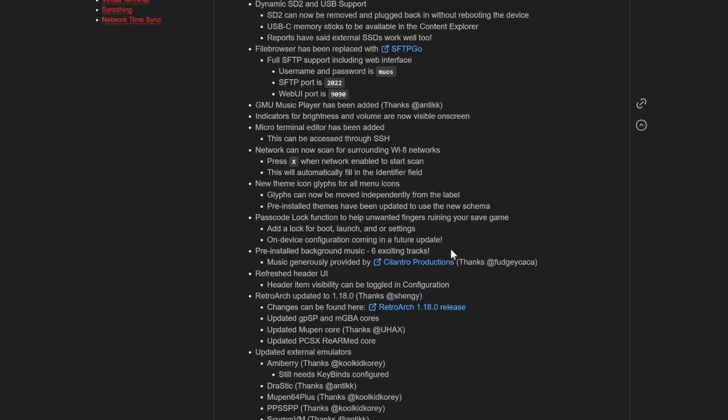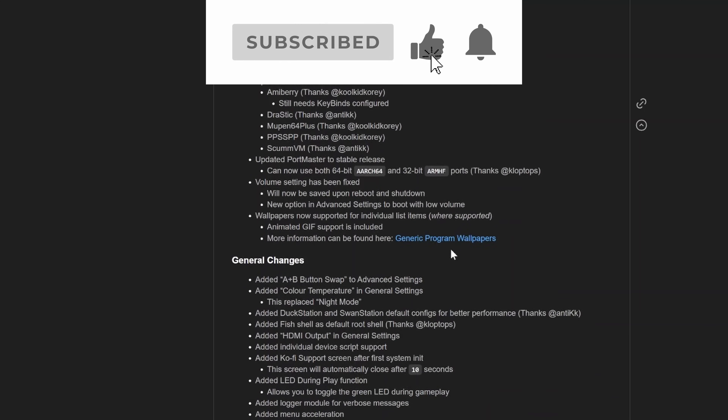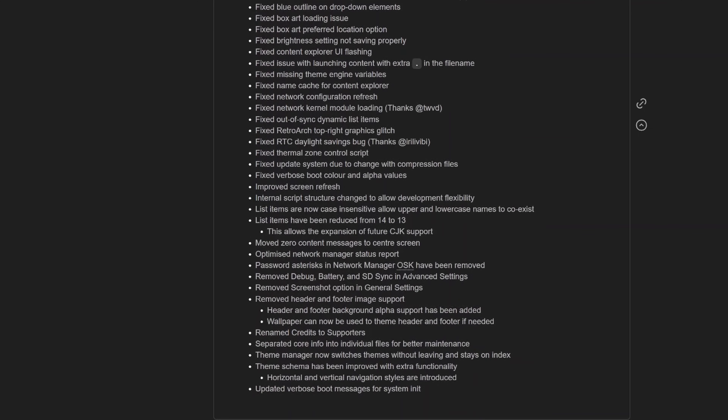If you're using dedicated emulators like MewPen64 or PPSSPP, the MewOS site has a page documenting their specific shortcuts. On MewPen64, Menu and Y creates a save state, and Menu and X loads a save state — which has been very handy for difficult platforming sections in 64 games.